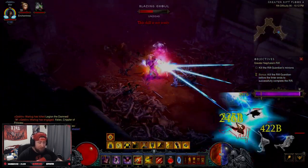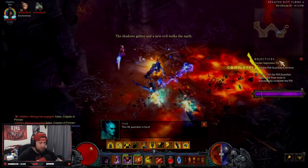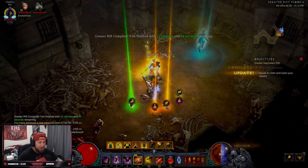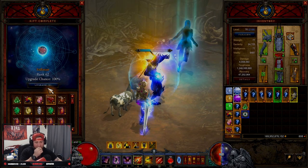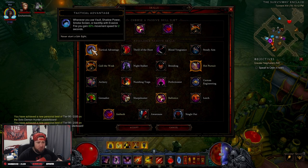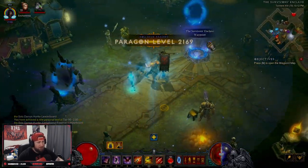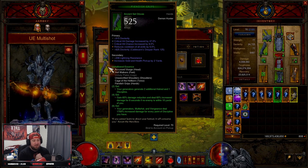The build still shreds — we didn't even have all our stuff up and it's still destroying everything. No problem with the Rift Guardian; just spam and it instantly dies. Two minutes — fantastic. The build is absolutely amazing, still a little slow, but we are definitely swapping Thrill of the Hunt for Hot Pursuit or Tactical Advantage. I'd go Hot Pursuit so you get four seconds of movement speed boost, letting us move faster. Build is still crazy good — UE is still great with the buff, just not as fast as GoD for farming.